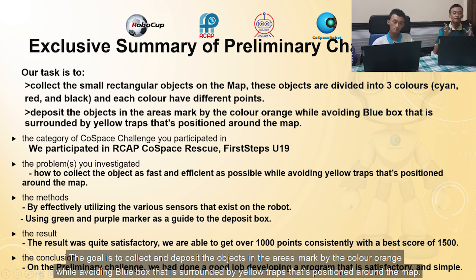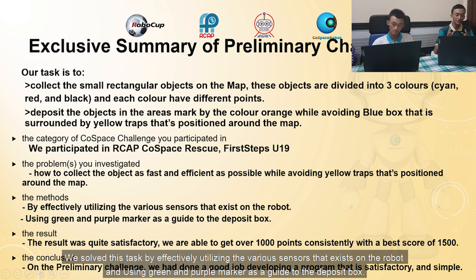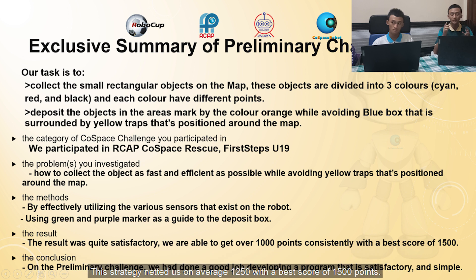The goal is to collect and deposit the objects in the area marked by the color orange, while avoiding the blue box surrounded by a yellow trap positioned around the map. We solve this task by effectively utilizing the various sensors on the robot and using green and purple markers on the map as a guide to the deposit box.